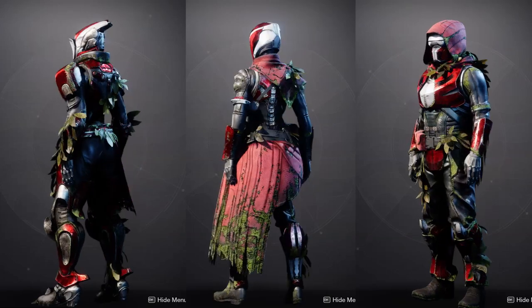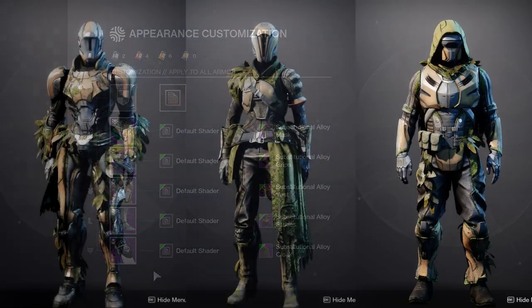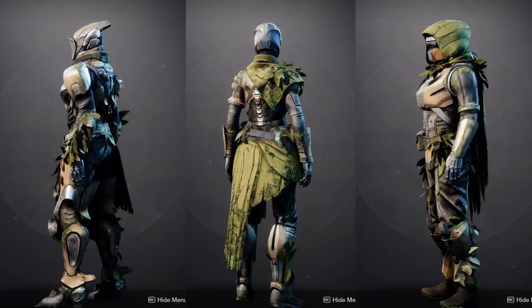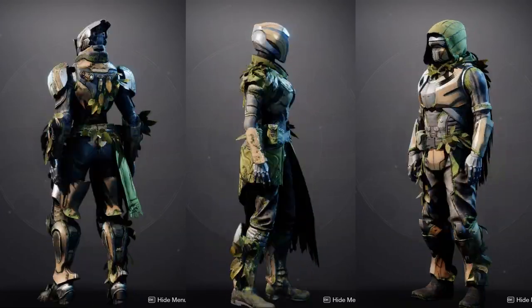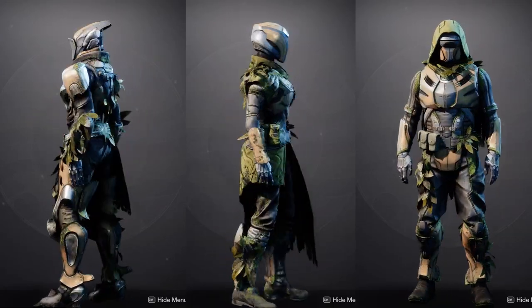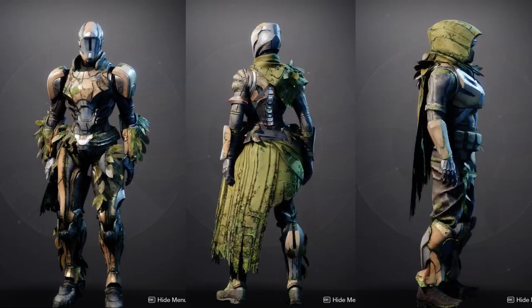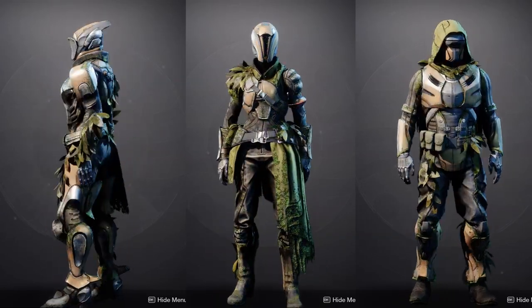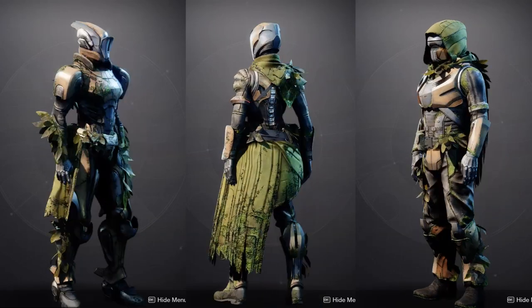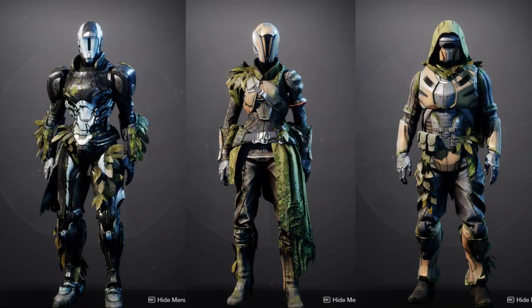Each armor piece has moss and grass growing from it, and you can't change the shader of that. So if you're using something like red or yellow — anything that clashes heavily with green — you're going to notice it immediately. You're just not going to like it, because unless you're going for a specific look or you simply won't change the shader, there's not much else you can do.